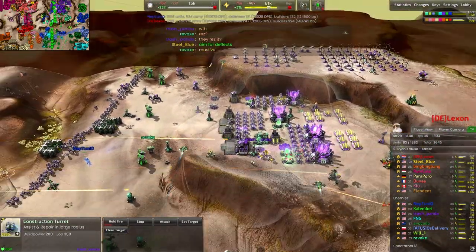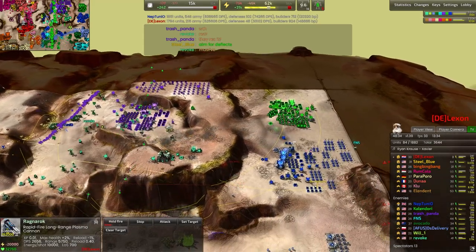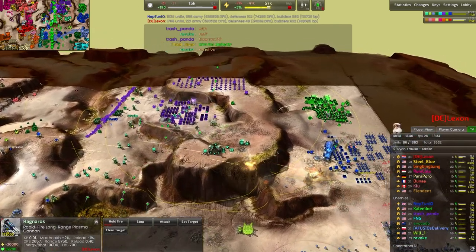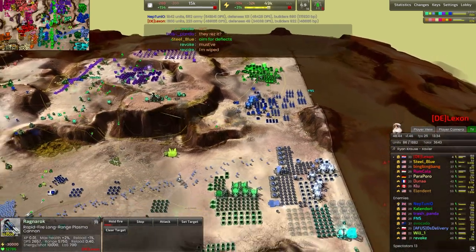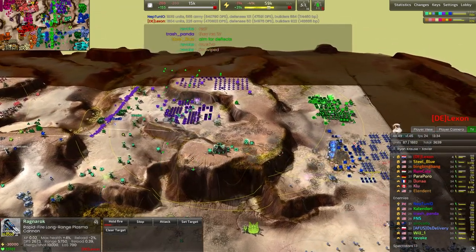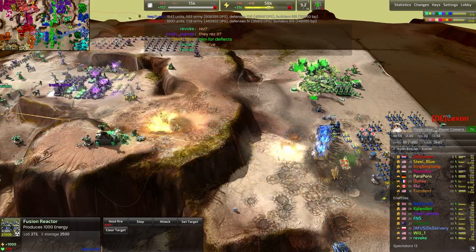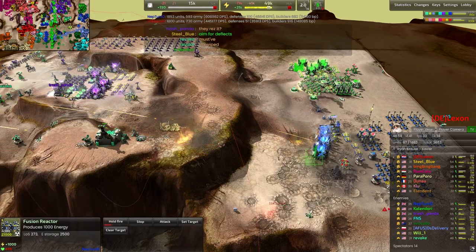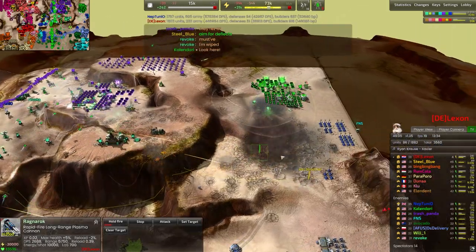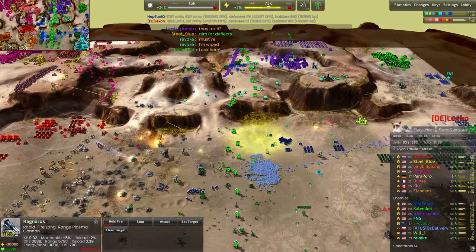We're going to try and punch through the shields here, but those artillery are being deflected in the back line. A bunch of the artillery are being deflected all over the map, and suddenly fire is raining down all over the place. We do manage to start landing a few shots in the back line — Neptunio is in a lot of trouble. There it goes — Neptunio's base taken down by Ragnarok 2.0 as it's resurrected on the front lines.